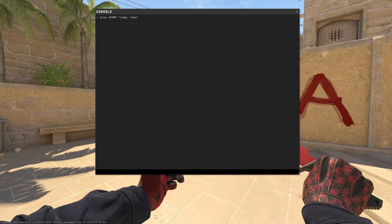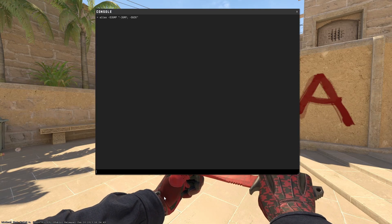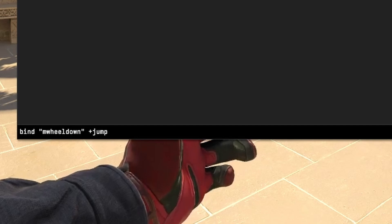The third command is 'alias -djump -jump -duck', then enter. The last command is 'bind space +djump'. That's the jump crouch bind. I also want you to do this other bind where you bind your mouse wheel down to '+jump' if you don't have that already.